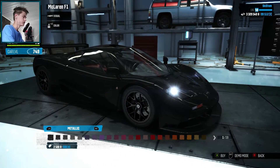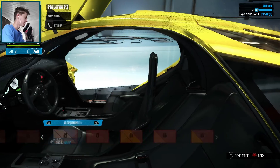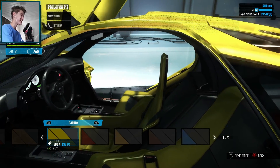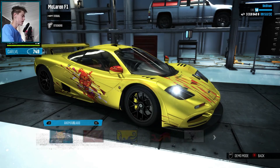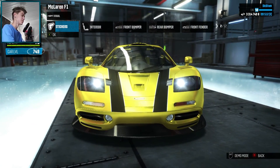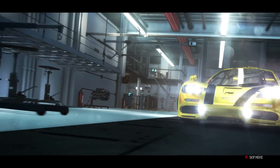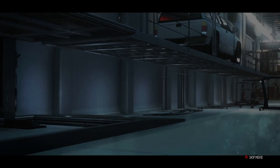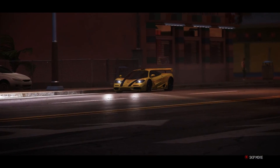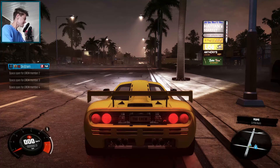Now we need to buy a color. It doesn't have any manufacturer ones so we just have to choose something nice. I think this yellow looks really cool. We can change the interior color too — let's make it match with yellow, that looks really cool. And I'm gonna look through stickers — why not? That sticker looks pretty cool, let's put that on. It fits well.